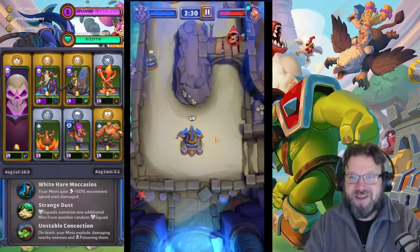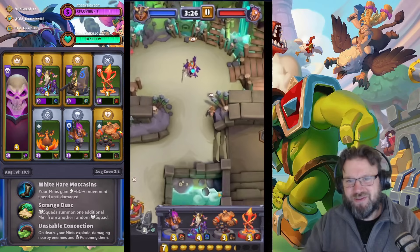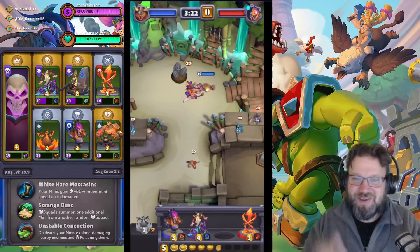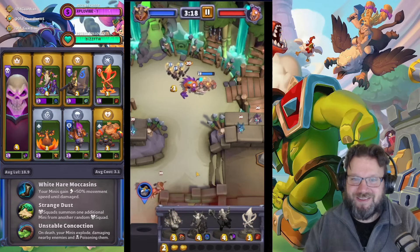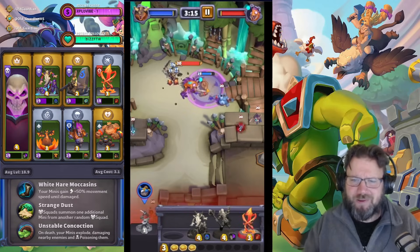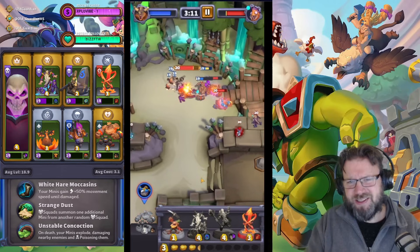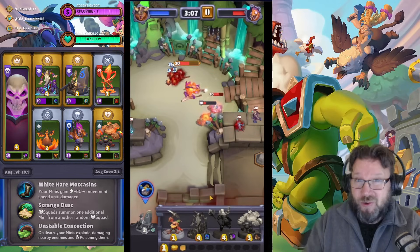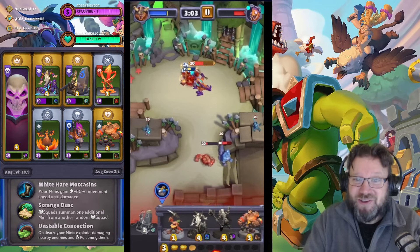So here we go — first boss, let the cheese commence. I might send a miner out to open a chest, but now I'm focused on the boss. Let's just jam some unbounds at the boss: Earth Elemental, Skeletons, Whelps. Those Ogre Mages are a little annoying — sometimes I try to kill them, sometimes I just wait until they walk away, or position my minis so far that the Ogre Mage doesn't aggro. The Ogre Mage just ignores those Whelps.